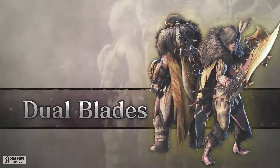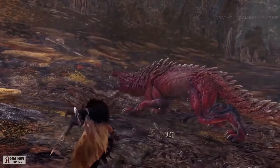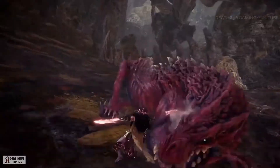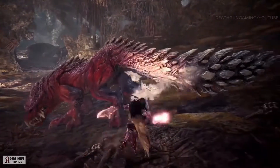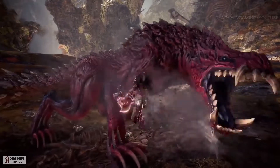Dual Blades. The lithe and agile Dual Blades are a relentless threat in the hands of an experienced hunter and can force monsters to drop slinger ammo. Pop monsters in the face with slinger bursts after attacking, whilst elegantly dancing around their counter attacks.